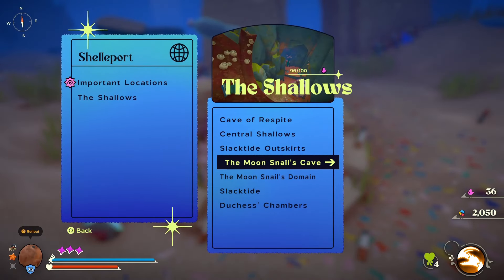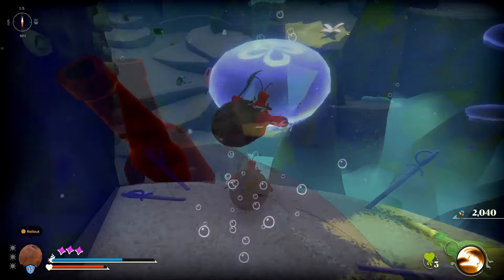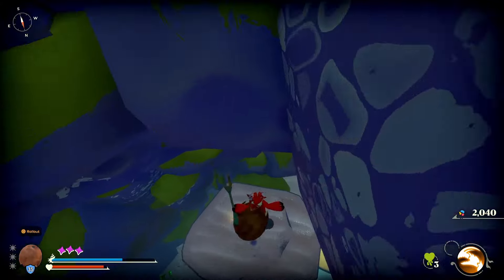Your first free health item upgrade is in the Moon Snail's cave area. When you get to here, take the platform up, and the item you find will now allow you to carry four health kelp items rather than just three.